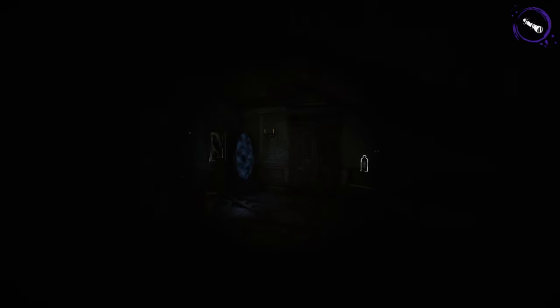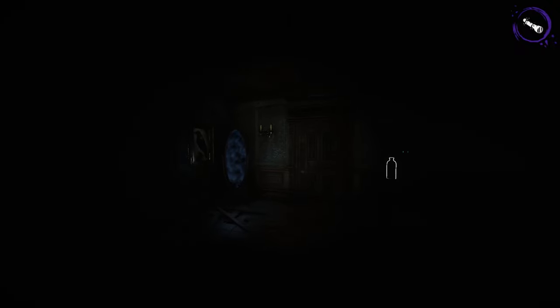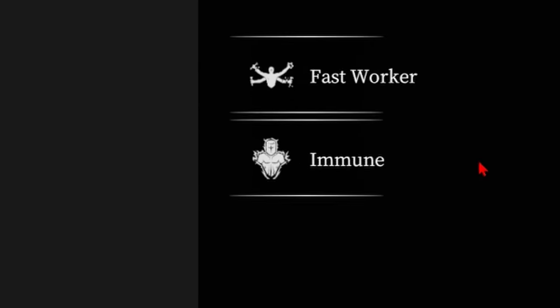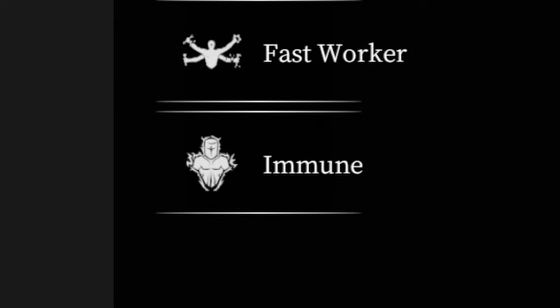After that little unexpected event, let's talk about our first point, which is the perks. I ran Fast Worker and Immune, mainly because there were a lot of crows and at some points you can't really UV them. What Immune does is whenever you get hit, you don't get as slowed as normal — I think it's like a 66% decrease. Fast Worker is basically your go-to perk for really anything in this game, except for the Asylum, because that's the only map where you don't need long interactions. I just highly suggest using Fast Worker — that's my only thing.